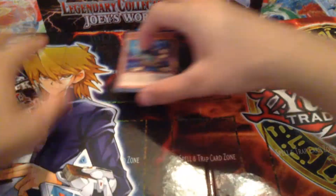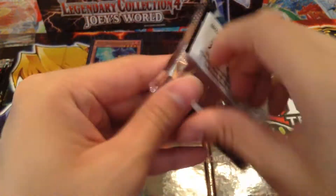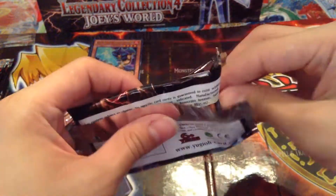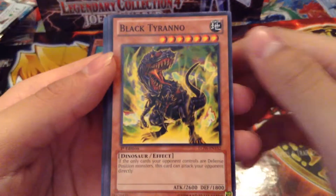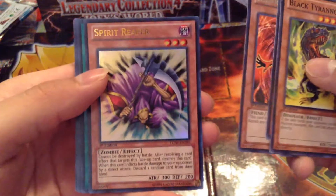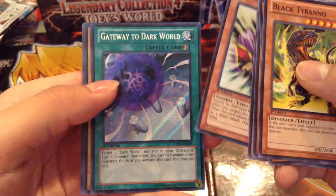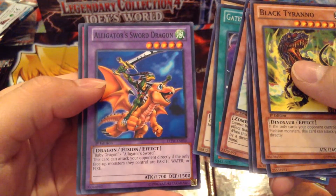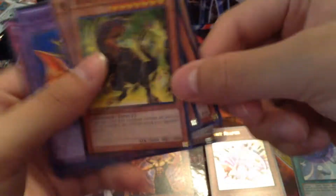Alright, let's get on with the packs. First pack: we got Black Tyrano, Blowback Dragon, Blast Sphere Rare, Lesser Fiend Ultra Rare, Spirit Reaper Secret Rare, Gateway to the Dark World, and Super Rare Harpy Lady. They get a Sword Dragon — pretty cool. I get a sword and a Baby Dragon and Mirror Wall. Put the rares there, ultras, secrets, and supers.